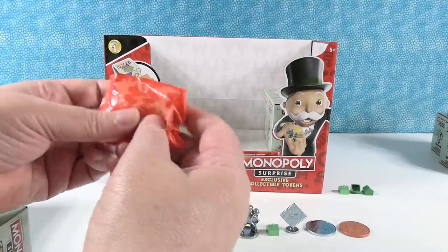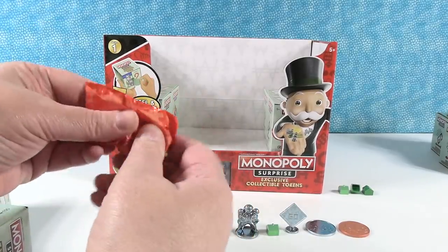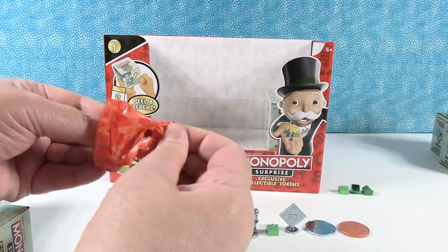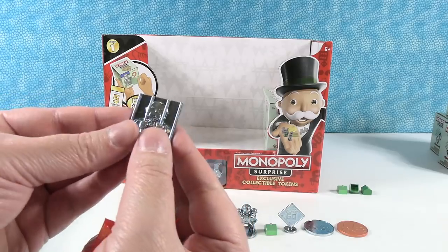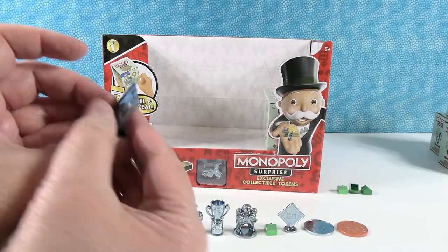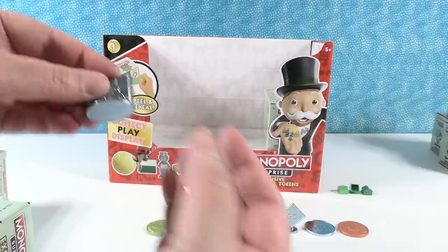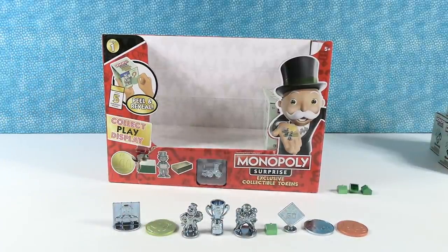Let's see what token comes with the 20 coin. It's the jail — Mr. Monopoly is in jail. Oh, that's a cool one. That's a common too. So is the 20 token.